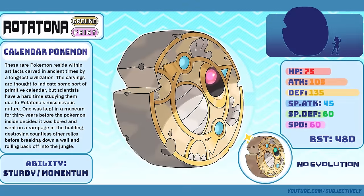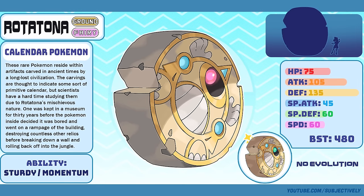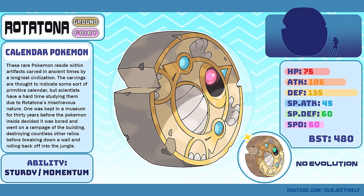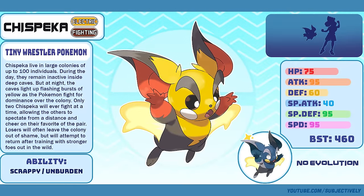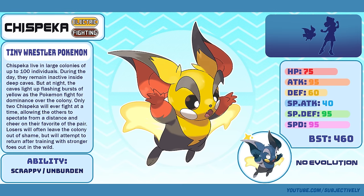Rototona, the Calendar Pokémon — top 10 most iconic Pokémon from the Maza region, hands down. From the moment it was first conceived, I liked this design. I almost didn't even redraw it, but I'm glad that I did. The little update to its rendering style paid off big time, and now it's definitely one of my favorite designs in the entire region. Chispika, the Wrestler Pokémon — we talked about Chispika in the last video and the journey it went on from ugly to adorable. I hope that it satisfies all of those out there who've been looking for a cute Pika clone in the Maza region.